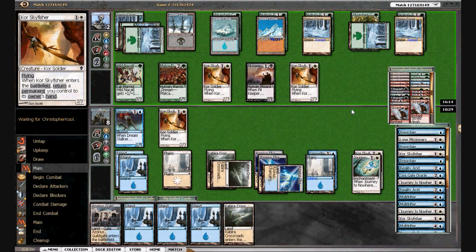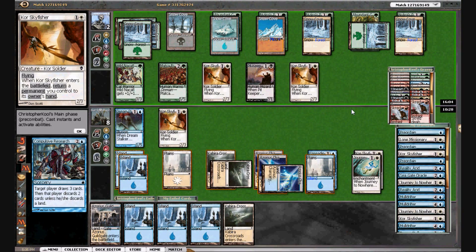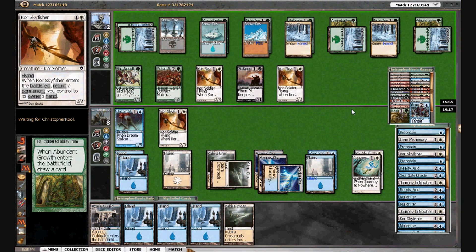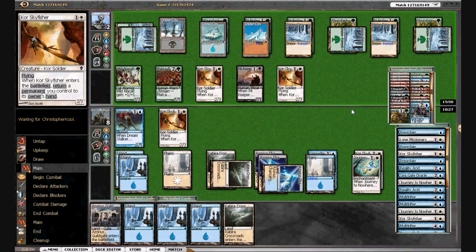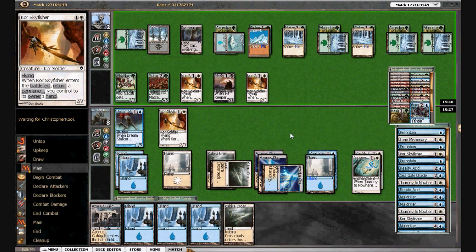Unless we draw something incredible, I'm not seeing this working out for us. There's another Compulsive Research — I'm going to F6. He may have found his path to victory because we're definitely going into Tribal Flames range. He's had 12 cards left in his library. He's got two cards in hand — I don't know what they are; I don't think we have any info on what's in his hand at this point.